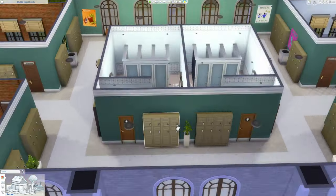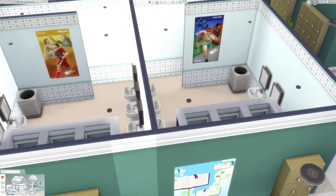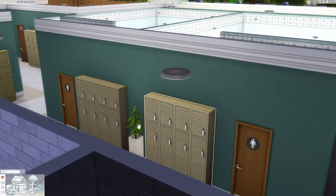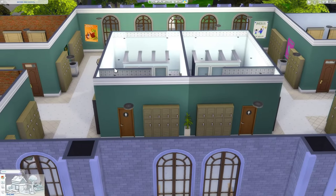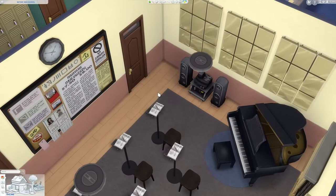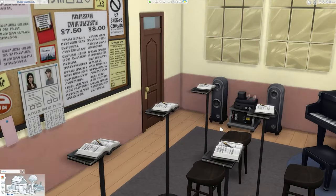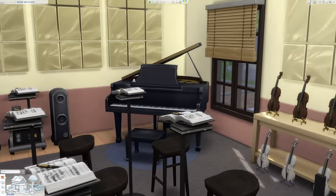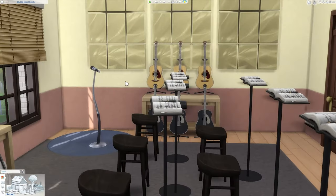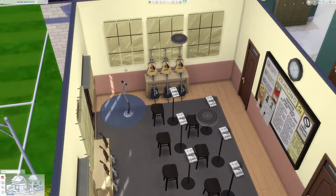Last but certainly not least, we have the third floor. This floor is a little simpler but has some very cool classrooms. First is a quick view of the third floor bathroom — I wanted to make sure Sims had the option to use an upper floor bathroom so they wouldn't have to rush all the way down to the first floor. Going over here we have the music room, which was very challenging. Getting the music stands right meant creating them from different objects and figuring out positioning. I also used some paintings to create a soundproofing effect. There are great instruments here — a piano, violins, guitars, and even a microphone in the corner.